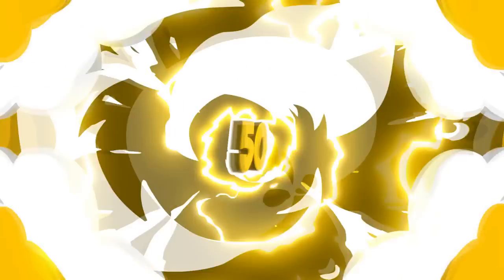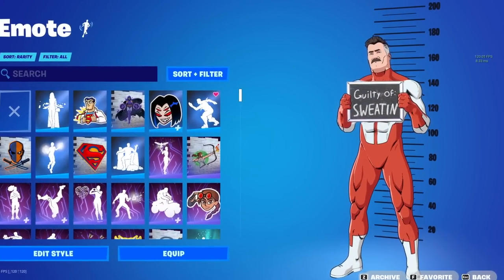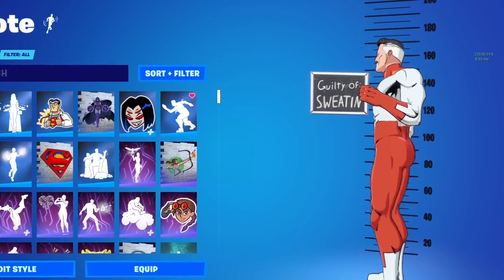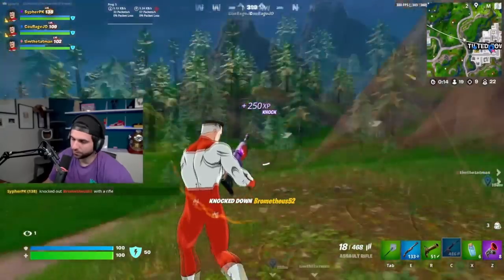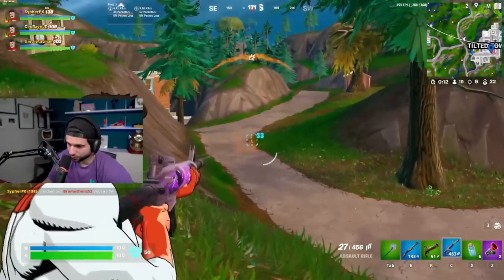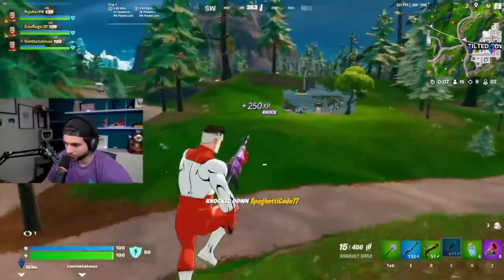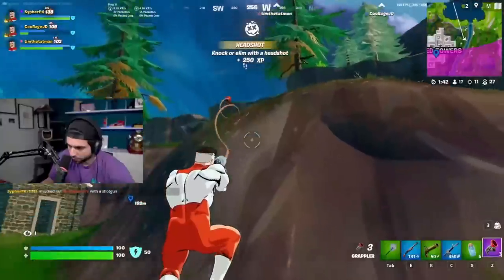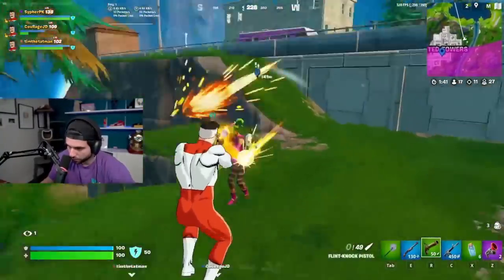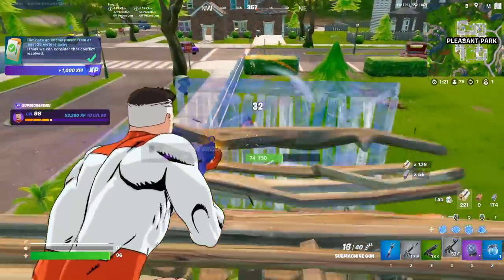We're starting off with Omni-Man paired with the Icebreaker Pickaxe. This might not be the most try-hard combo during Chapter 5, but I'm a huge fan of the way this skin looks and a huge fan of the Invincible show. It's really cool to finally see Omni-Man, Invincible, and Adam Eve added to Fortnite. These are more popular with casual players since competitive players tend to prefer non-anime skins, but they're still really sick.